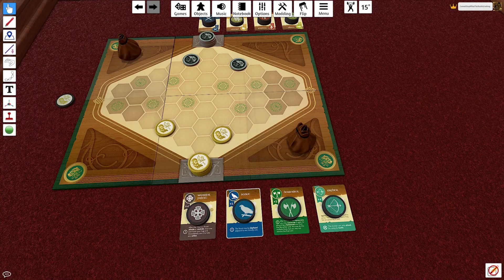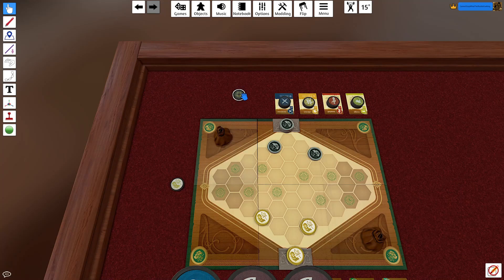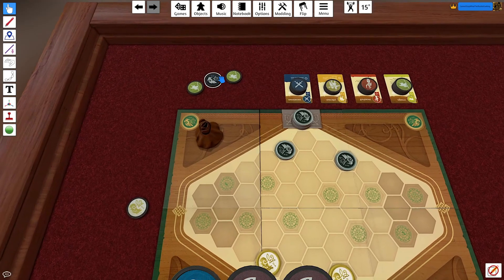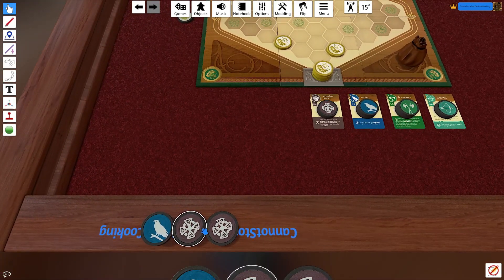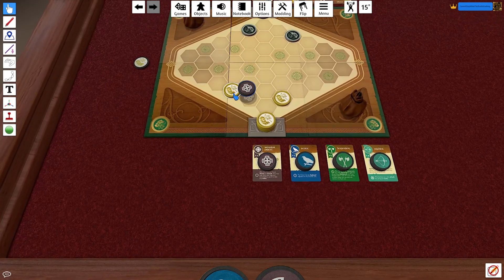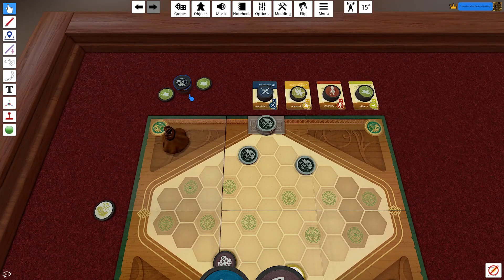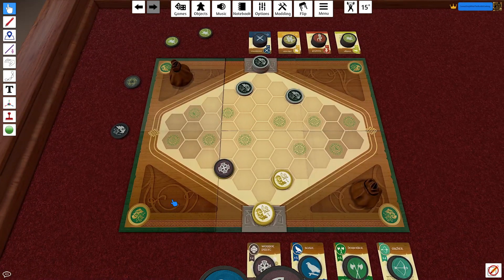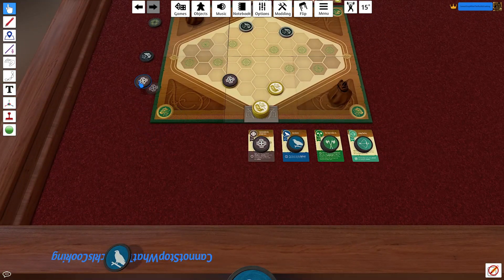Let's get this game started. I drew a Scout and two Warrior Priests. The other side got their initiative token and two Ensigns. I'll start by deploying a Warrior Priest — getting him out early seems important. The opponent plays face down and takes initiative, so next round they are definitely going first.